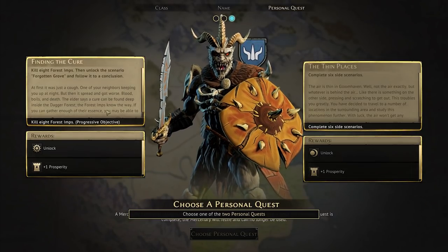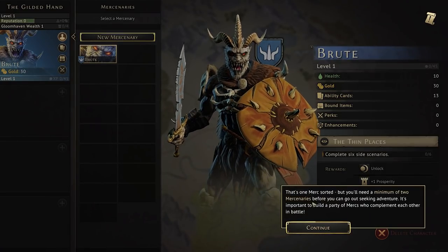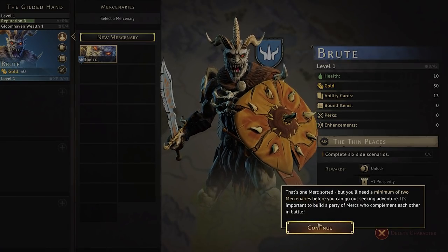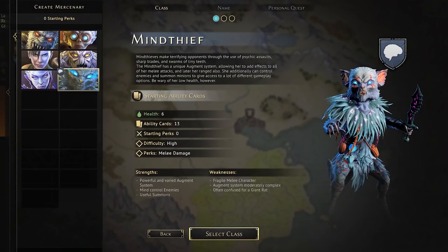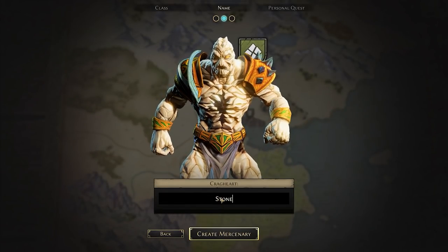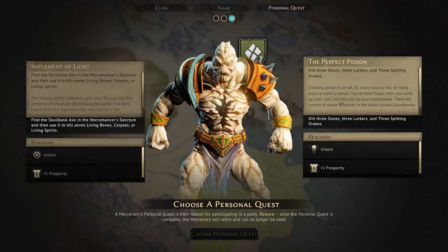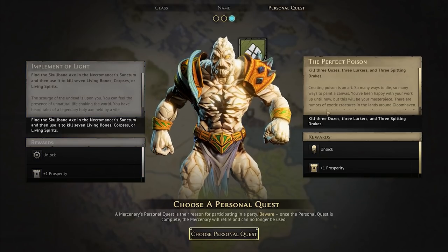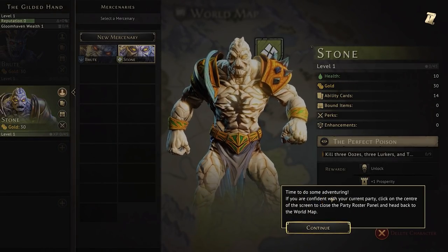He has joined my party. I'll need a minimum of two mercenaries before I can go out seeking adventure. We need another character — that's going to be Cragheart. We'll call him Stone, because today I'm creative. We've got our personal quest: kill three oozes, lurkers, and three spitting drakes. We'll take that — The Perfect Poison. So we have our party. Time to do some adventuring.